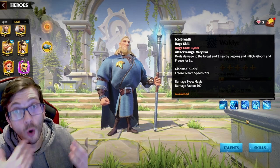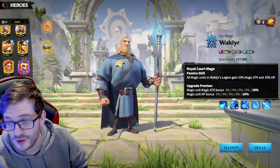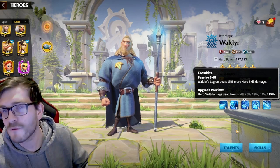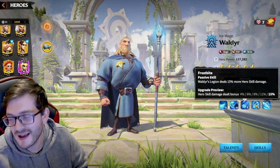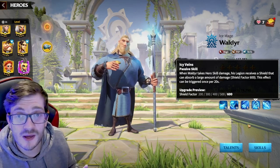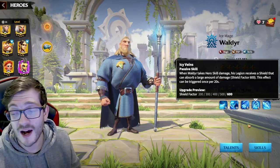The next three skills are all passive. The first gives a 10% HP and 10% magic attack bonus to help you sustain and deal more damage. Skill two gives a 15% hero skill damage bonus — very similar to Sun Tzu vibes if you've played Rise of Kingdoms. On top of that, he has a 600 shield factor when he takes hero skill damage, giving him some tankiness that most mages don't have.